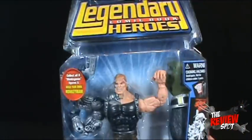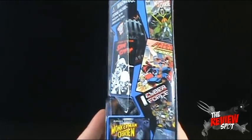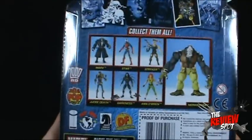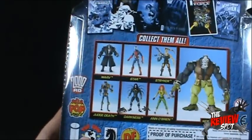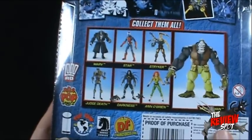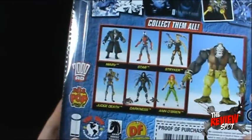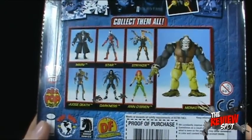Package-wise, you've got Legendary Comic Book Heroes up the top. On the side, the comics the characters are featured in — Sin City, Monkey Man, O'Brien, Freak Force, and so on. On the back, the other figures in this wave: Marv, Star, Striker, Judge Death, Darkness, and Anne O'Brien. You can collect all six — even though there are two variants — to build the very large Monkey Man.